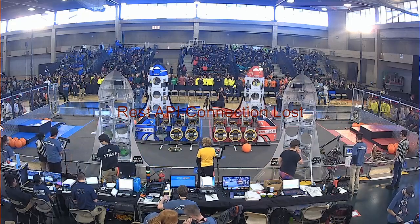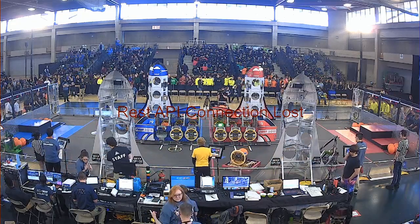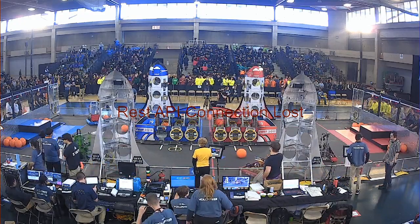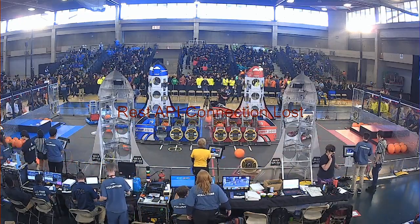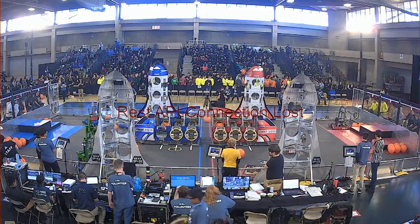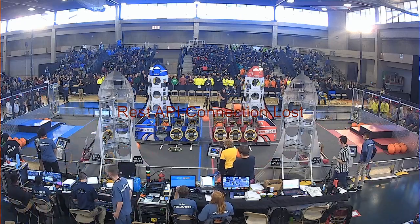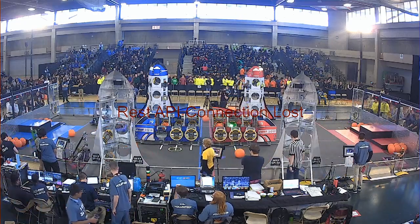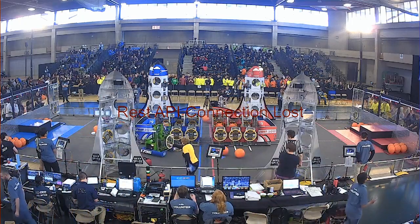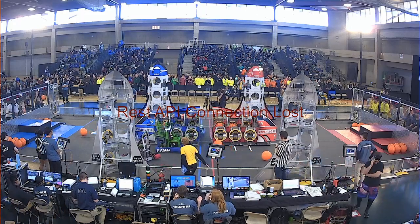Looks like they're going to start with the far side rocket. They put that hatch panel down and go straight back to the loading station to pick up another, trying to decrease that cycle count as much as possible, optimizing their strategy and performance. 6911 working with partners 7016 on the near side field, blue alliance side, trying to fill up that cargo ship as soon as possible.